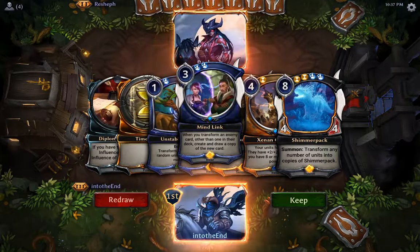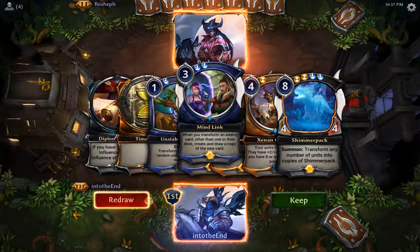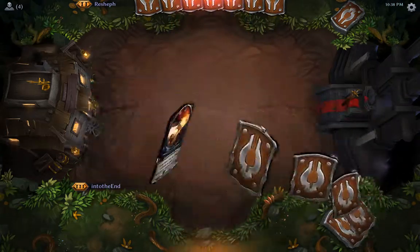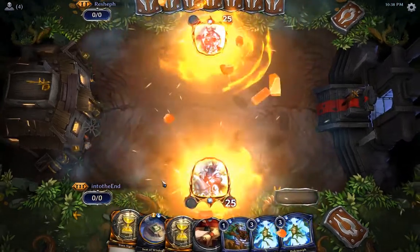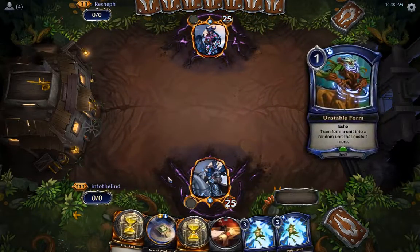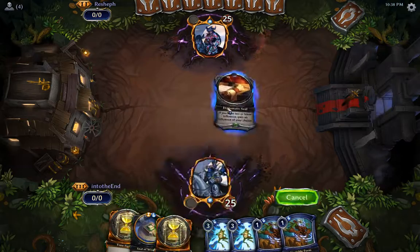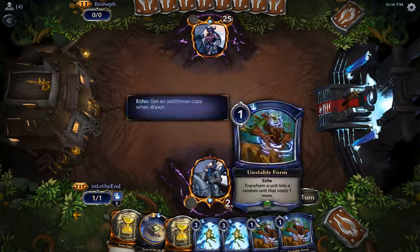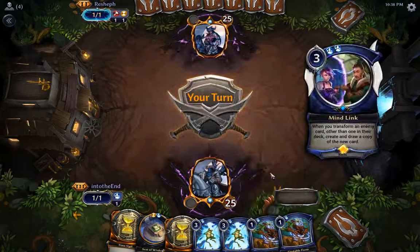In order for this hand to be good we need to draw at least two power, and they have to be very specific. Let's just redraw because I need two Primal to play the Mind Link and then two Time to play the Sandstorm Titan. At least this hand is somewhat interactive.